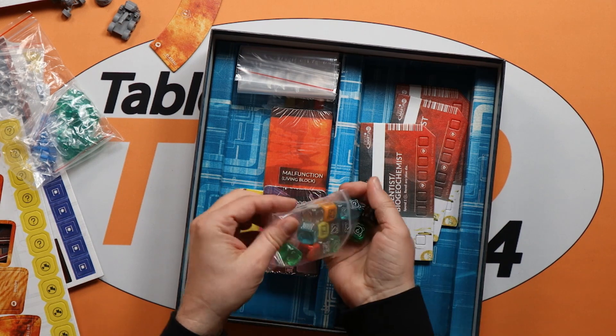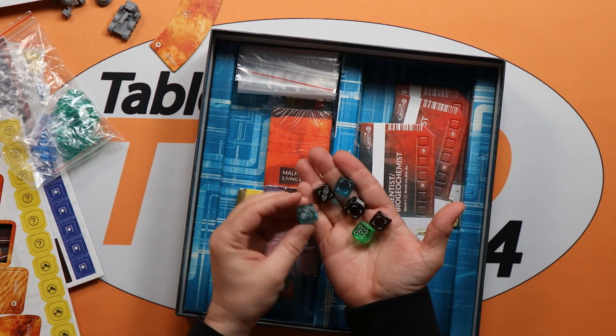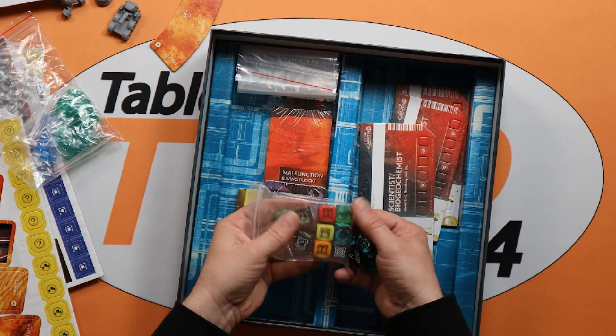Going into the dice — a lot of the events are controlled by dice rolls with different colours. You can see there these custom dice with different symbols on them depending on what colour they are. There are a few different types in there.